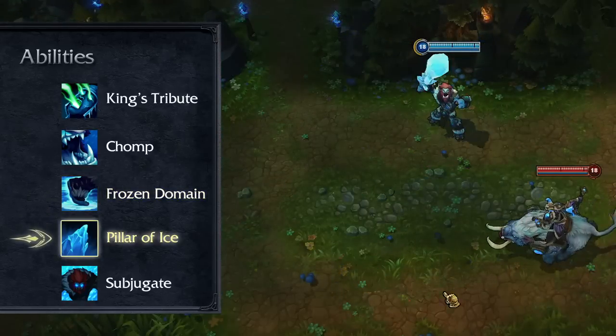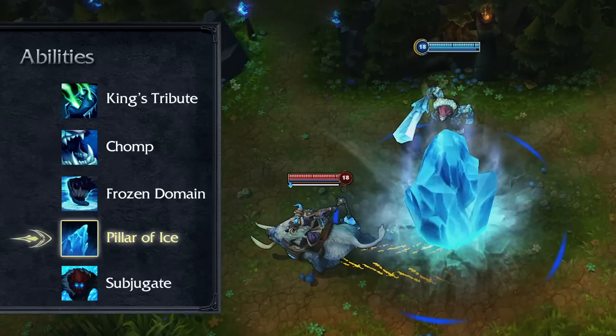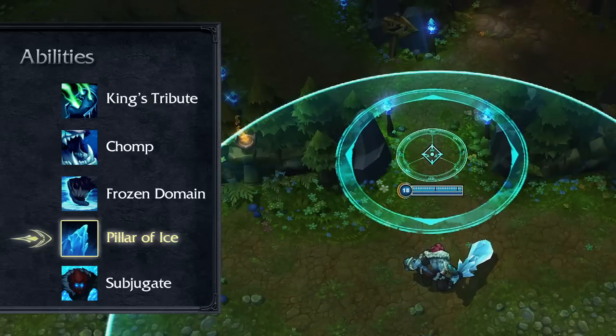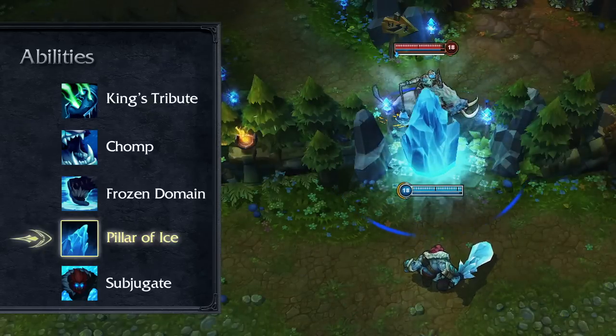Pillar of Ice raises a terrain-blocking glacier from the earth, pushing aside all units and slowing enemies around it. Pillar of Ice can be used to block narrow paths and disrupt enemy-channeled abilities if they've been displaced by the pillar.